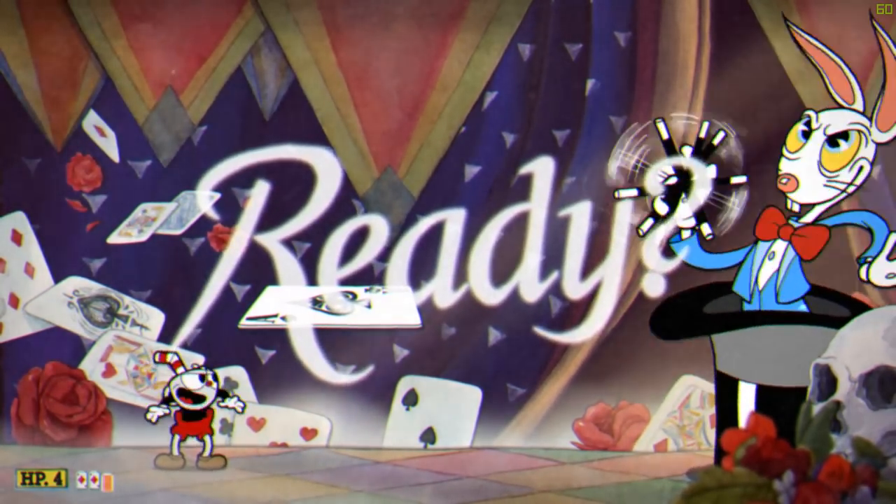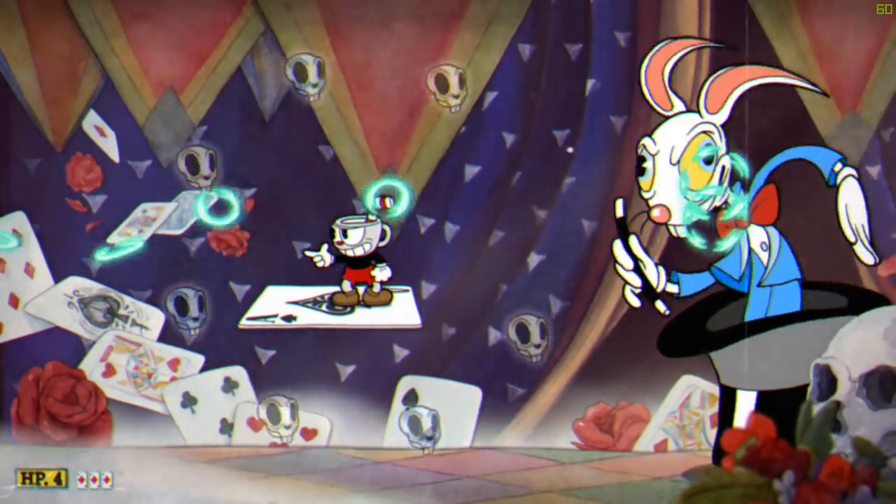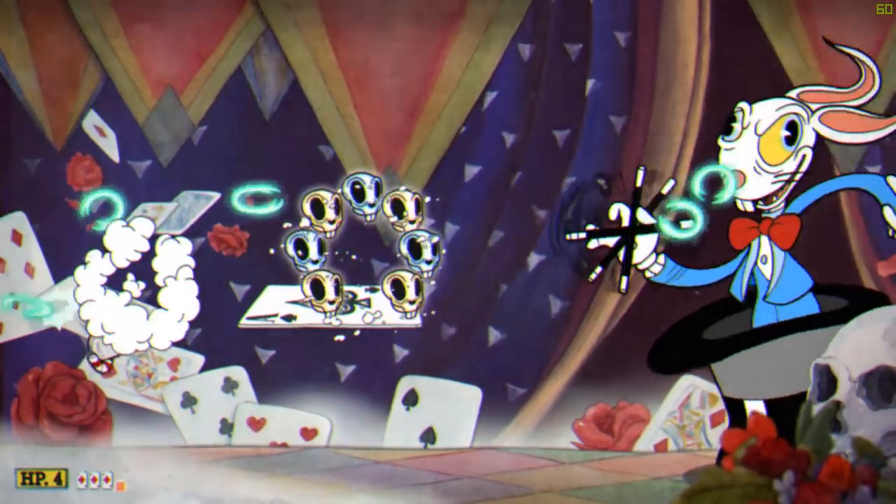Start the fight by jumping on top of the card and facing away from the boss. This way you can shoot the boss with a roundabout weapon without having to worry about being too far away from him.